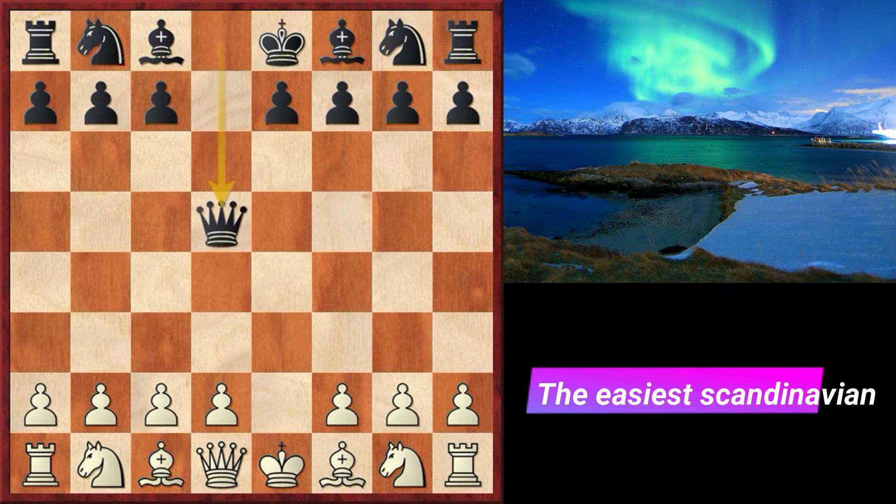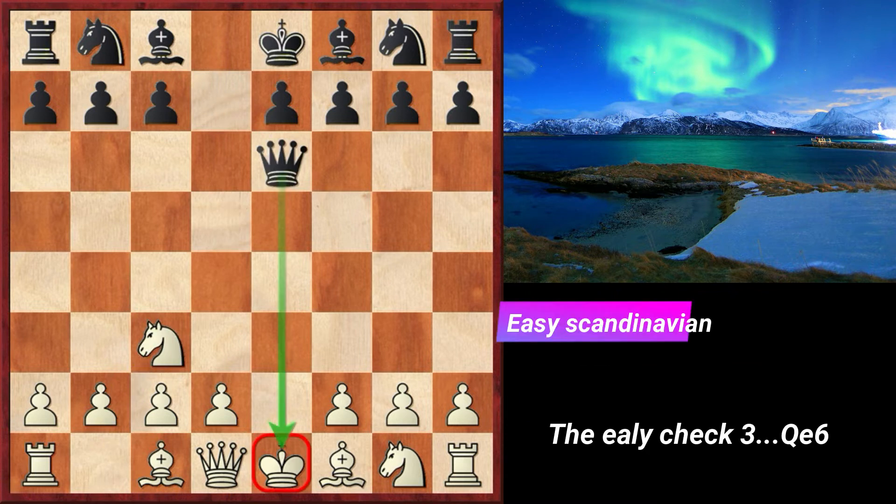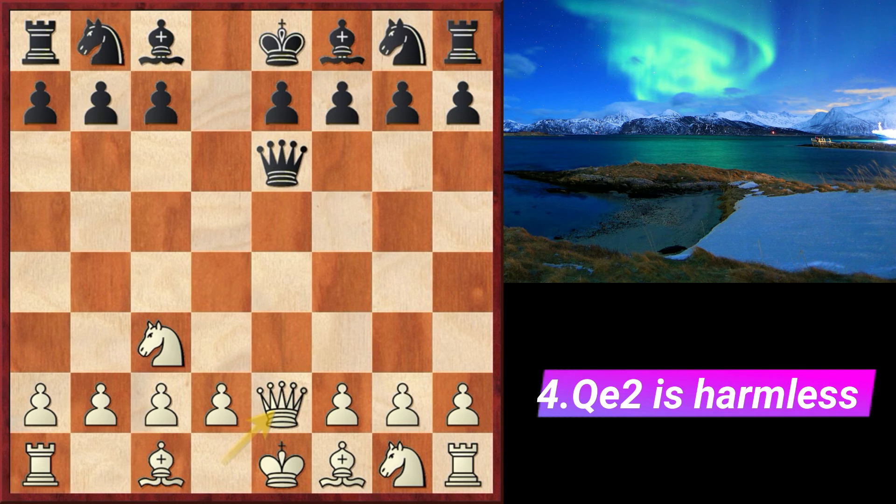White mainly responds with knight c3. After queen e6 check, each response by white has a minor drawback. With queen e2, white gives away any hope of fighting for the advantage. After queen takes e2 check, knight to e6, we have an easy game.